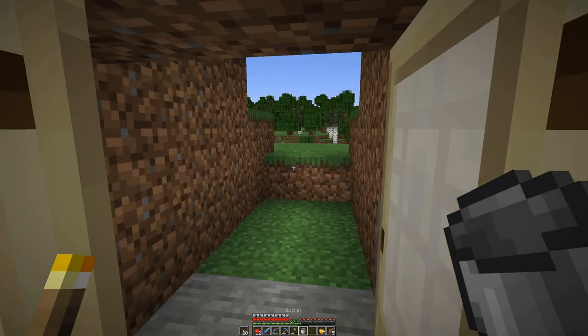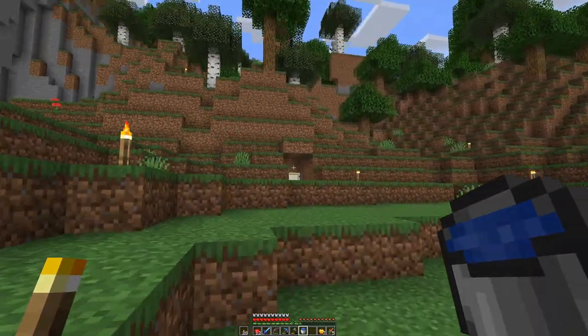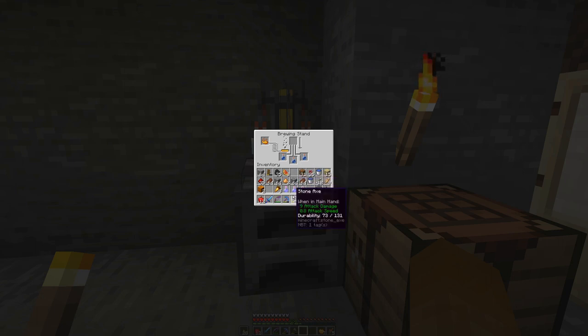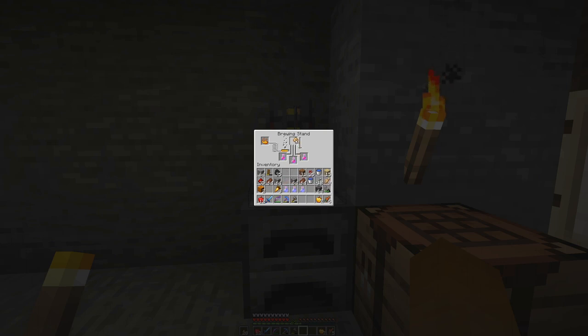Let's also fetch another bucket of water. We don't need a bucket of milk in the end — we should not have any. Let's put in the glistering melon, which will create a health potion. Then we can put away the melon, and we will prolong that or fix it with glowstone. Instant health.